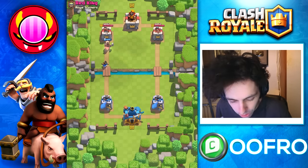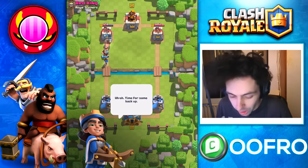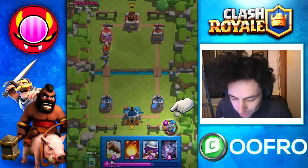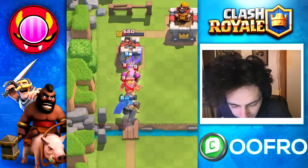Let's play a Hog Rider and boom, he's locked on to the tower. Going to start gaining that extra hit speed. Then it's time for some backup — this is the ability. So a 3 elixir ability, we press it and boom.